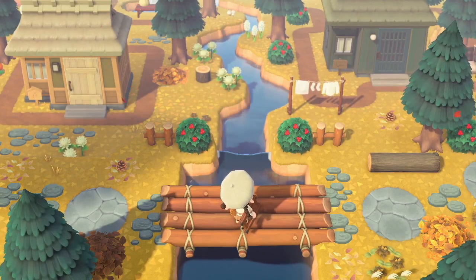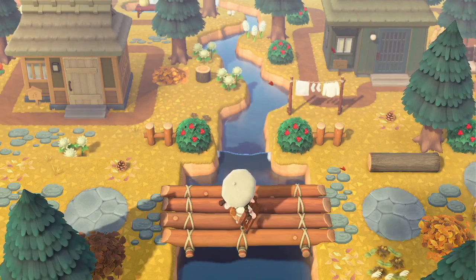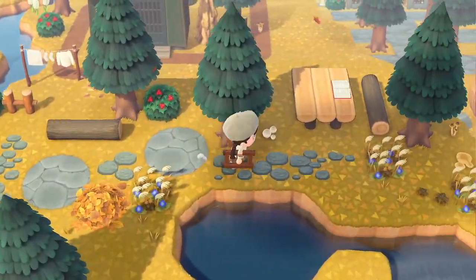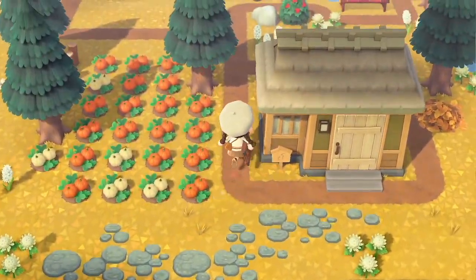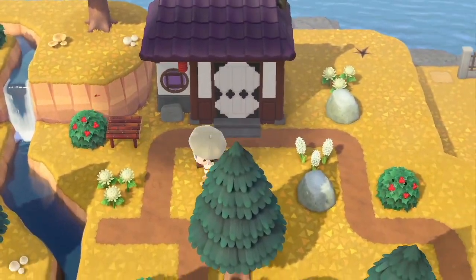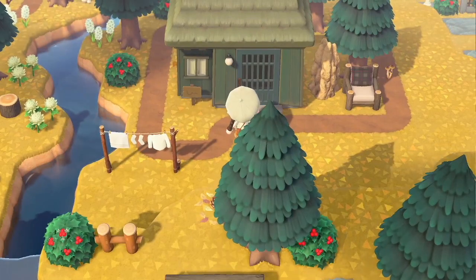The highlight of this area to me is the winding river. I'm not sure what I think of the houses or the paths — they don't really match the rest of my island. I might change this area, but this is how it looks for now. There's another sitting area here. I was experimenting with the path but I don't love how it looks, so I'll change it. Genji's house is over here, and to the right is an area I'm still experimenting on, and here is Dobie's house.